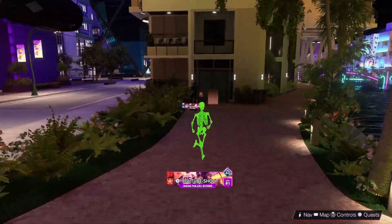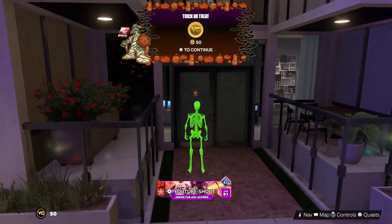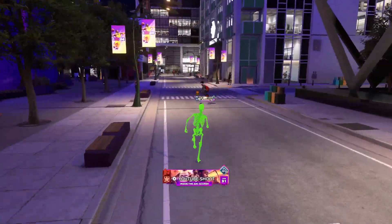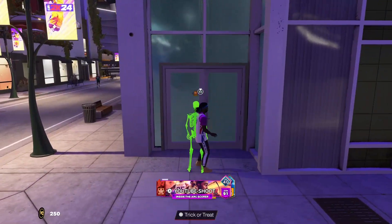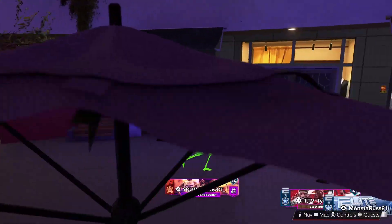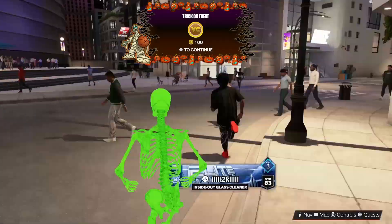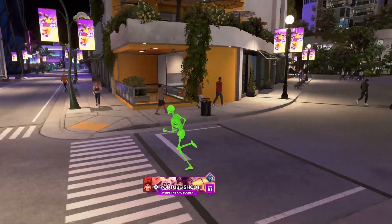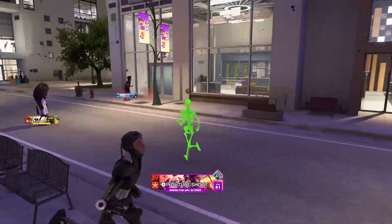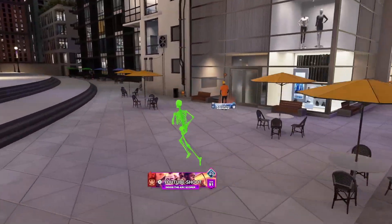At the top right square, by the bridge, we almost forgot the stuff there — another 50 VC. Now we loop around the right square. We get 50 VC, another 50 VC, a 'Worst Costume Ever' T-shirt, 100 VC, and layups and dunks boost. We're getting layups and dunks — you know I'm a slasher.